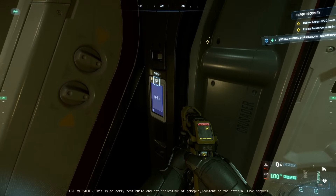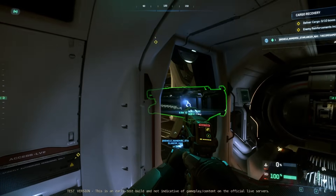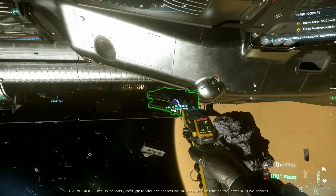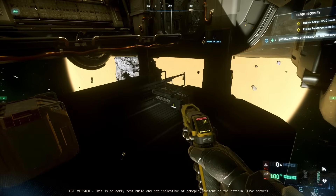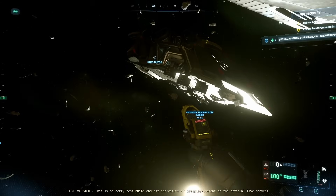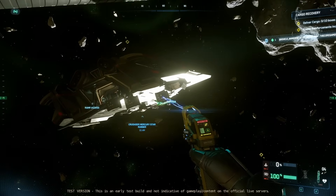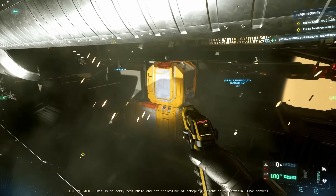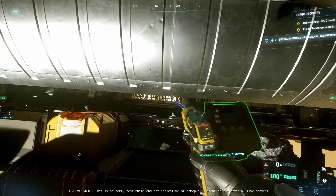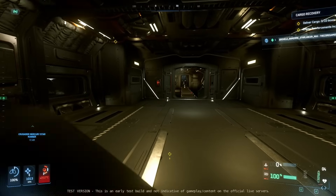I also want to test taking a component to see if they fixed snapping - I really enjoy taking components and selling them. You can snap components to the grid, which is great to see. Let's see how high you can stack these boxes - basically two high is the limit. I can only go two high so nothing too crazy. That should be all the cargo. Loading the ship is super convenient and I really enjoy how they designed it - very nice.